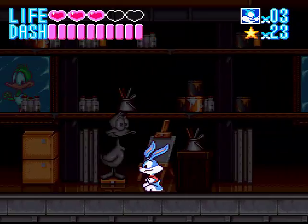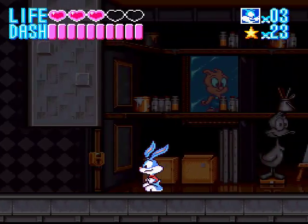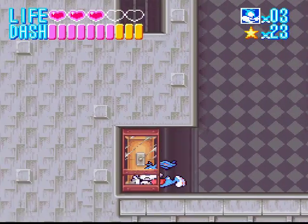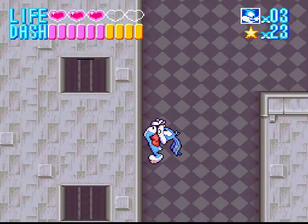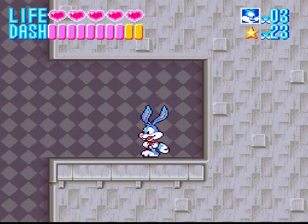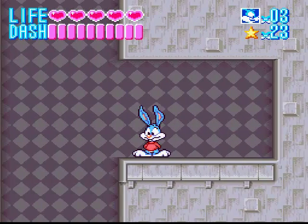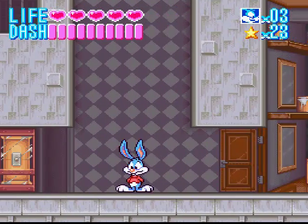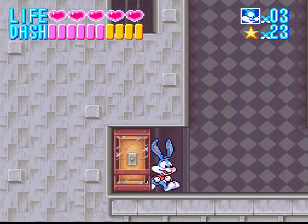You collect the stars, and when you get a hundred, you get an extra life — it's the equivalent of Mario or Sonic. Also, when you dash, you can run off walls and stuff — I didn't explain that much earlier. By doing this, you can basically exploit secrets. There's an extra life up here somewhere.